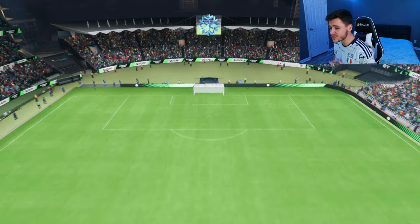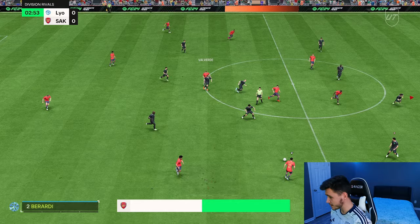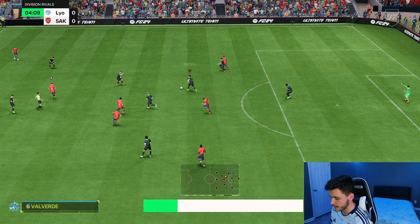Here we are jumping into game number two and we're going to test him at the center back position. Coming up against another very strong team — Mbappe, Kane, Pirardi, Zidane, Valverde in there as well. We are coming up against Alawiren — you don't see him very often. Ranieri — 99 defending, come on. That's a good interception, very good start to the game. Now we can carry the ball out with him as well.